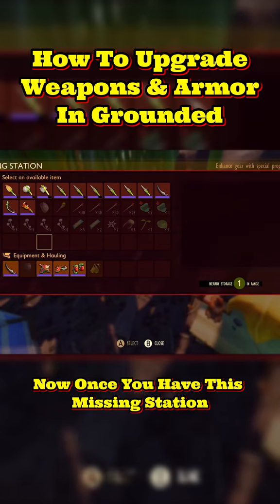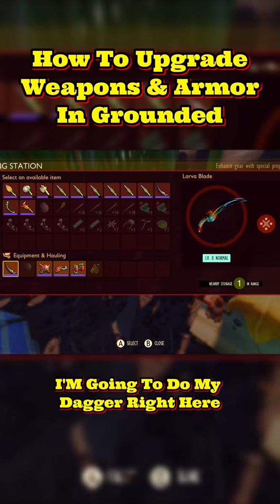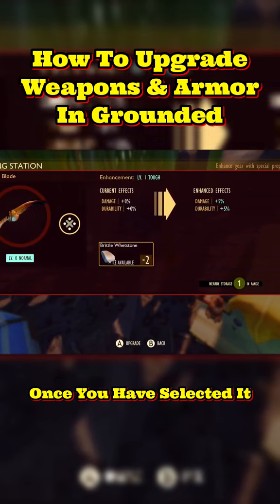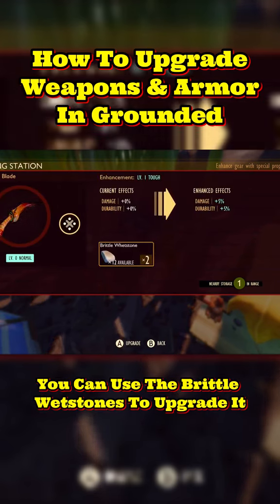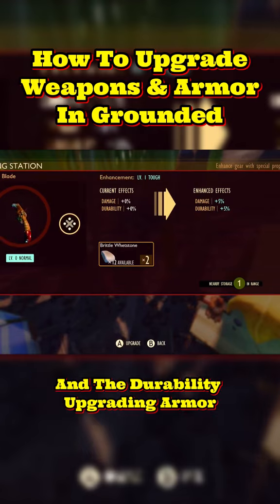Now once you have the smithing station you go inside, you click on the item you want to upgrade — I'm going to do my dagger right here. Once you have selected it you can use the brittle whetstones to upgrade it. Upgrading weapons will upgrade the damage dealt and the durability.